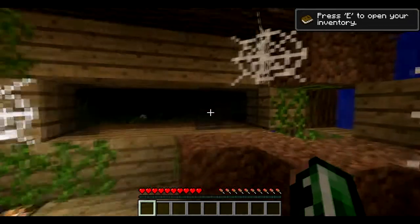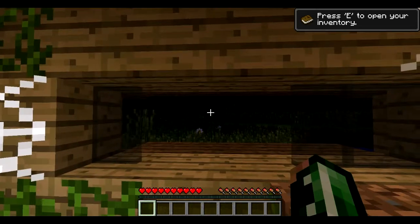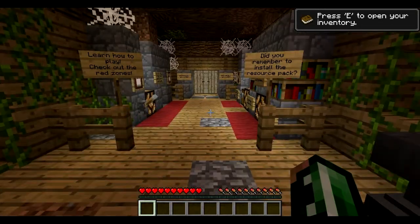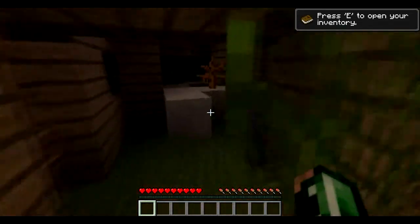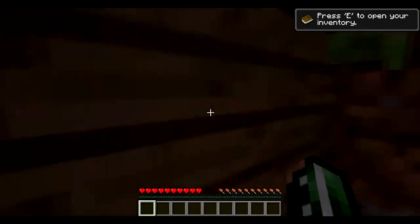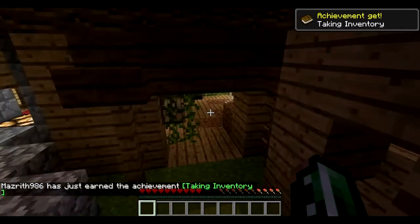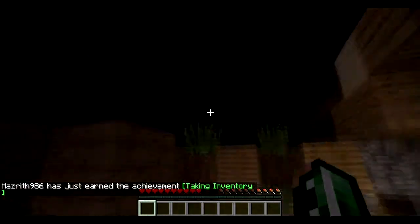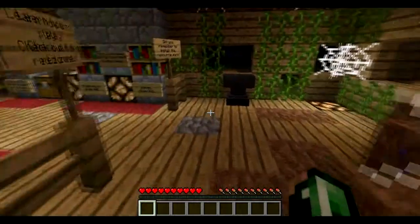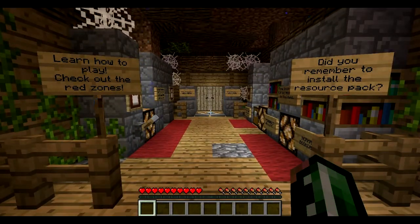Hey there everybody, it's Aaron and welcome to the Mysterious Library. This is the new adventure map I'm starting after I ended the Downwards Adventures map. This map was created by IntelliJik and you can find this map at the same place that I linked for the last map. Thanks to IntelliJik for that and the game. So here we go.